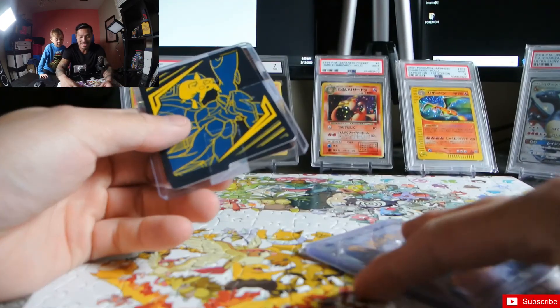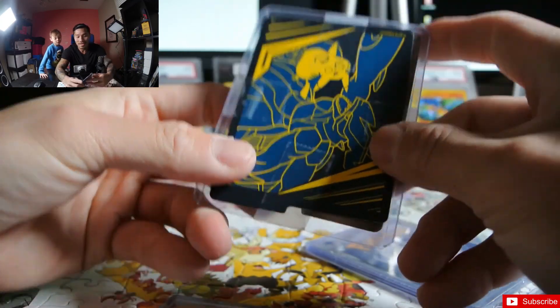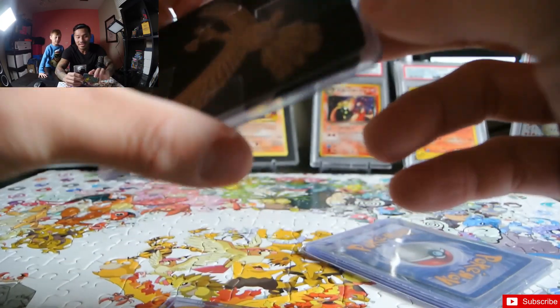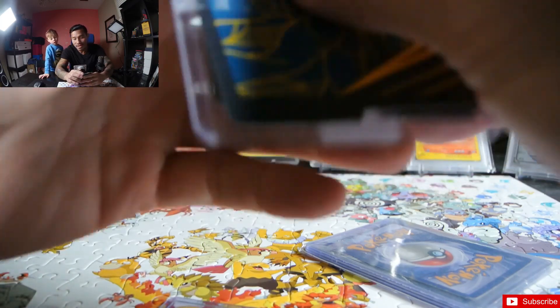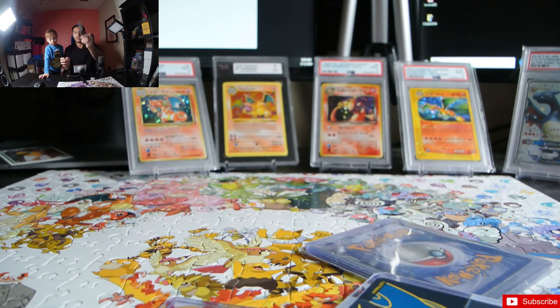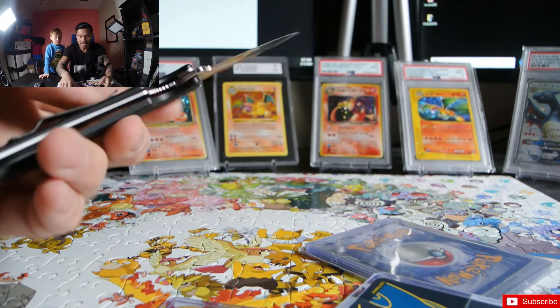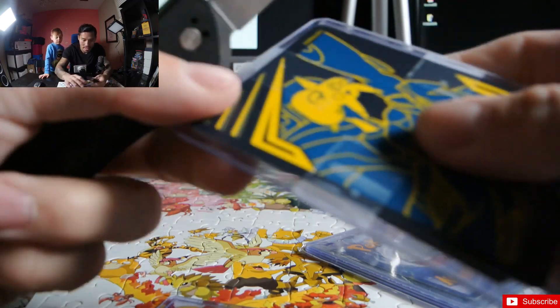Oh my god, okay! First let's hide those ones. Pikachu — he wrapped it on both sides, that's pretty cool. Hold on, I need my knife. Never play with knives, right Ryker?